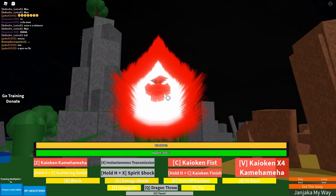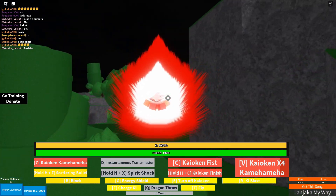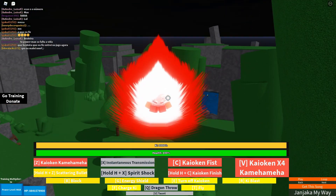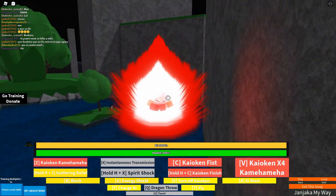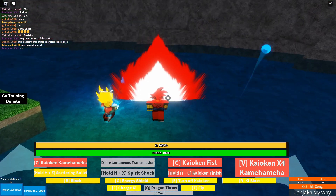Let's use KUKAN finish on someone who is able to survive this — or maybe not. Let's search for a Nappa prey. There is a Super Saiyan Blue, he should survive this — not even questionable. He's also a Super Saiyan. Let's attack with KUKAN.